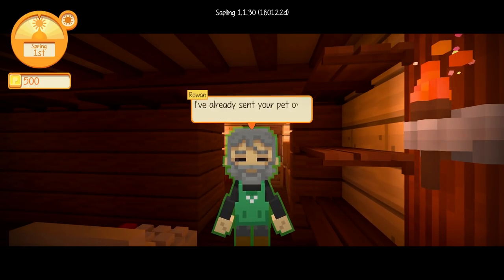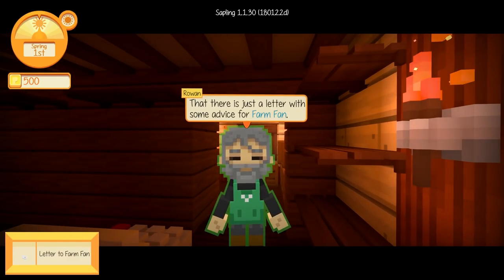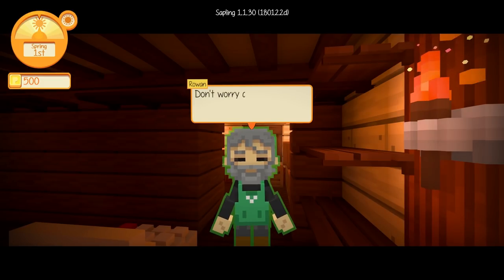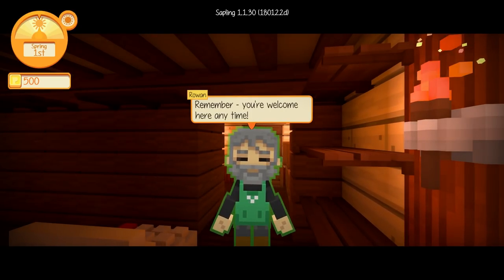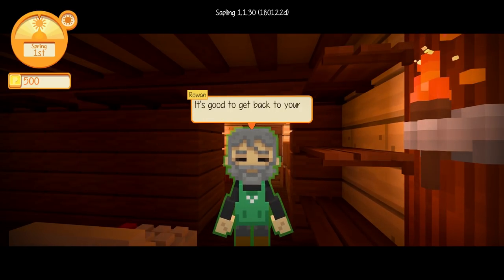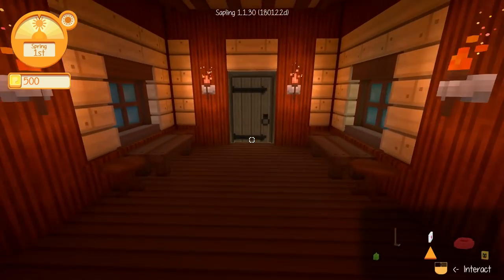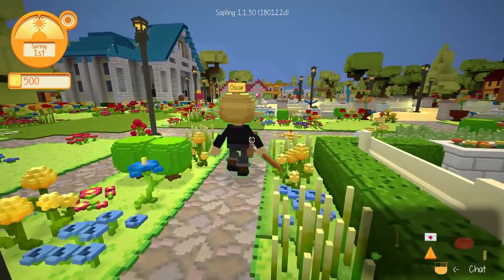'I imagine you're eager to get back to your pet.' Just, you know, meet my pet in general. 'I've already sent your pet over to Farm Fan — that there is just a letter with some advice for Farm Fan. Make sure you give it to her for me. Don't worry about the sap she sent for you — I've already dealt with that. You should hurry on back to meet your new companion. Remember, you're welcome here anytime. It usually gets a bit livelier in the evening, so it might be a nice time to stop by. You probably shouldn't stay out too late though — it's good to get back to your bed and sleep the night away.' And that way we can regain our energy, go farming, plant all our crops, and hopefully water them too.